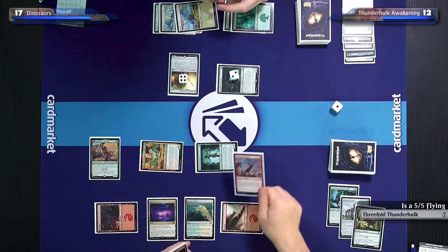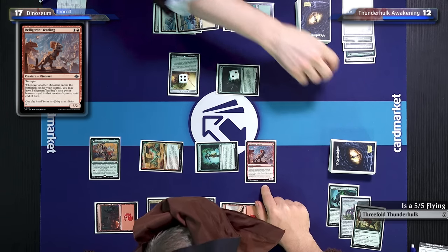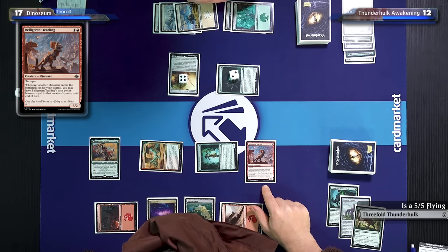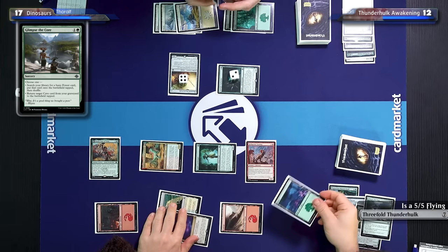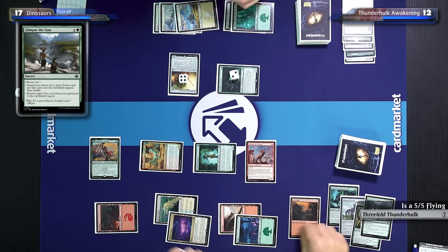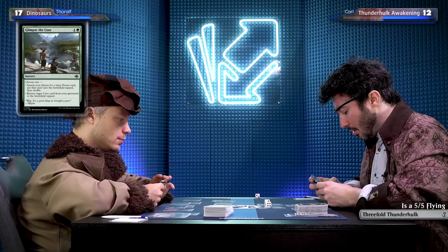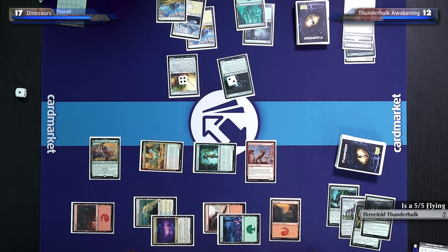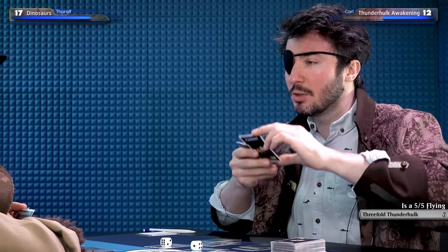For a dinosaur mana I'll cast the Belligerent Yearling — it's a 3/2 trample. Whenever another dinosaur enters the battlefield that you control, you may have this Belligerent Yearling's base power become equal to that creature's power. I'll play Glimpse the Core — search my library for a basic forest and put it into play tapped. Remember the Skullsborne Nexus I put into my graveyard when I explored? I kept it on top, drew it, and now it costs a lot less — this spell costs X less where X is the greatest power among creatures I control, which is currently 5. I'd like to play a Skullsborne Nexus.